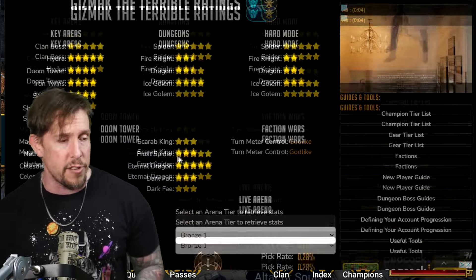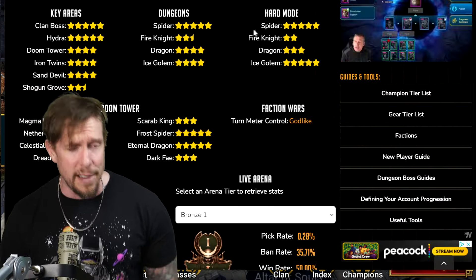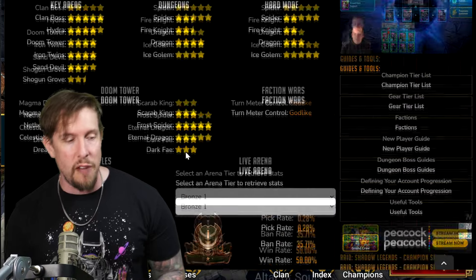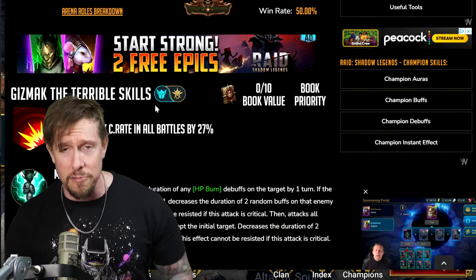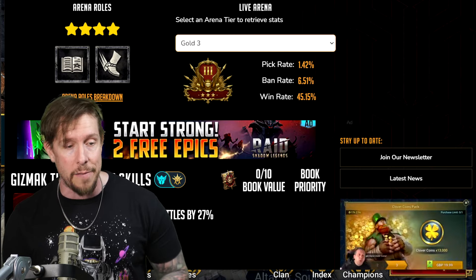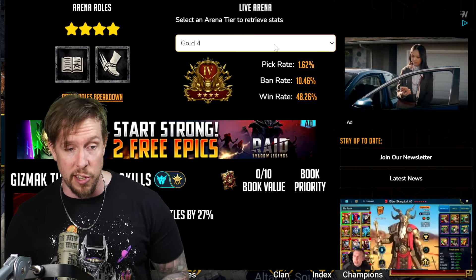His key areas: Clan Boss five out of five, Hydra five out of five, Spider five out of five, Spider Hard five out of five, Ice Golem Hard five out of five, Frost Spider, Eternal Dragon, and Arena four out of five. Clearly a lot of versatility — he's used heavily in late-game Live Arena.